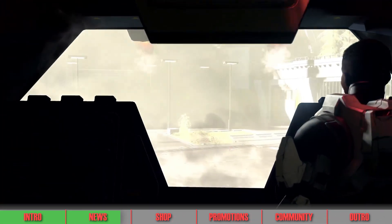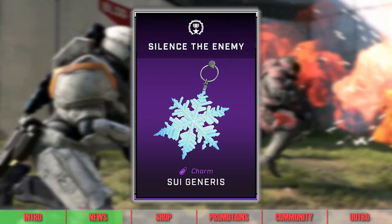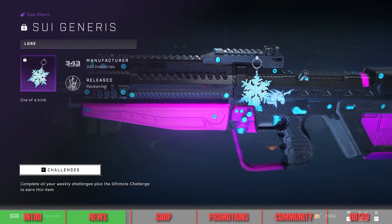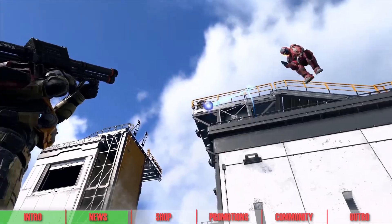Time for this week's Capstone Challenge. This week's Capstone Challenge requires you to earn 50 kills or assists in PvP. When completed, the challenge will grant you the Sui Generis Weapon Charm. Great Frosty Charm! Good luck to everyone going for kills and assists this week!